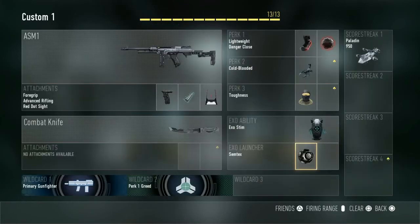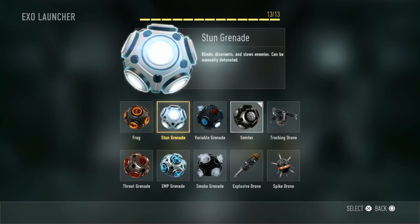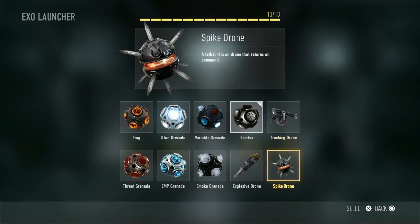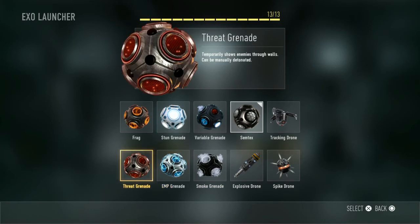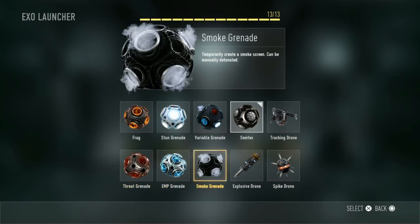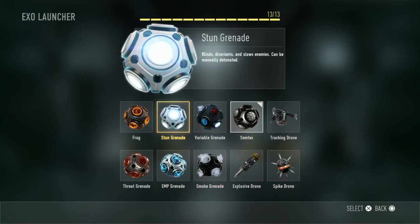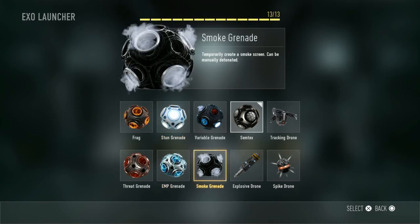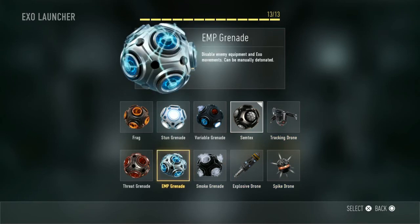For the exo launchers we have the Frag, the Stun Grenade, the Variable Grenade, the Semtex, the Tracking Drone, the Spike Drone, the Explosive Drone, the Smoke Grenade, the EMP Grenade and the Threat Grenade. I would probably just use a Semtex or a Stun Grenade, since a Stun Grenade is really good for gaining an advantage over enemies. Feel free to pause the video to see what each one does individually.